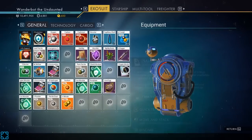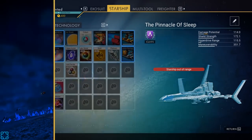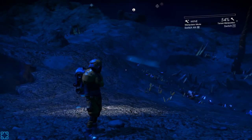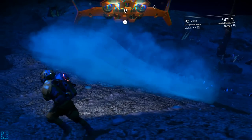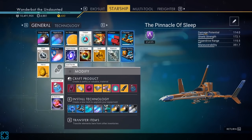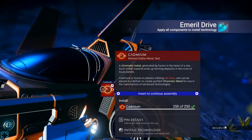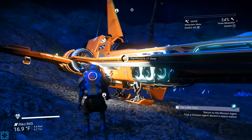How much cadmium am I sitting on? 3.56 — that might be enough. What do we need for the Emerald drive? We're actually good. So we have enough cadmium. I should probably have bought the extra wiring looms.